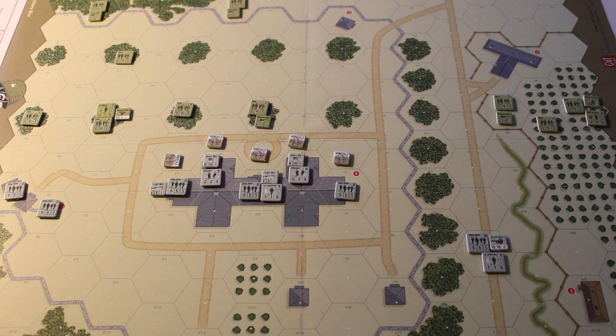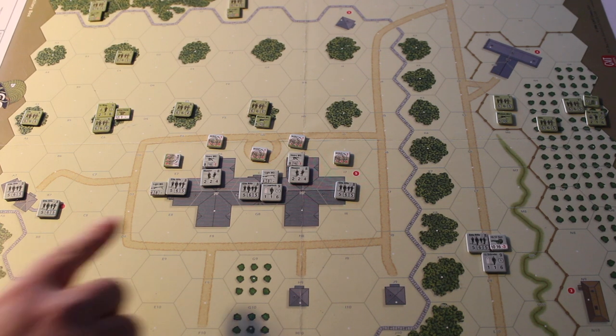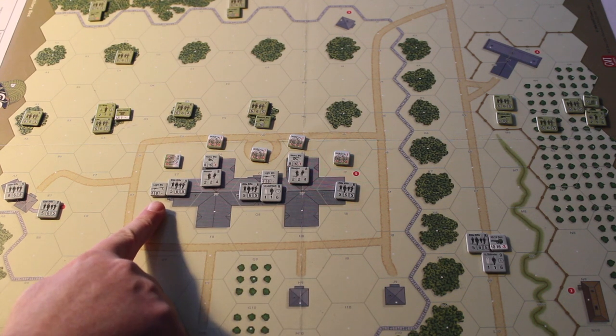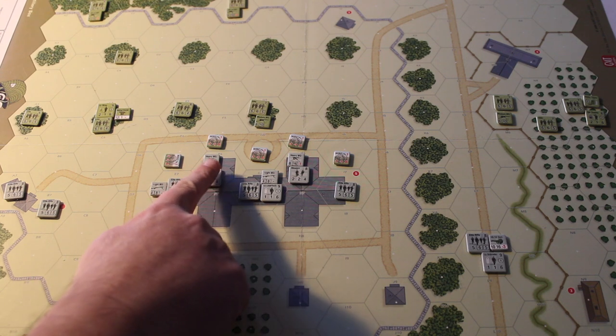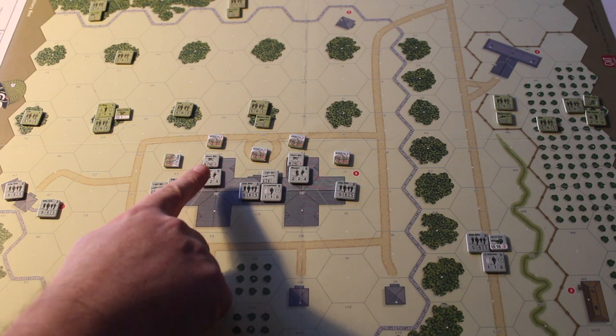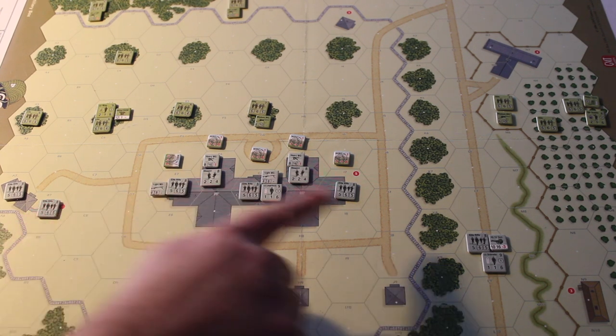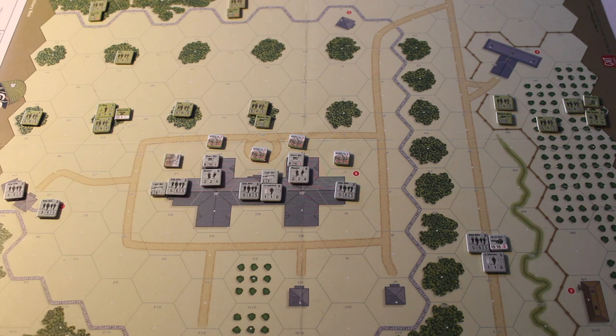Hi everyone. I'm playing Combat Commander Europe and this is scenario number four, Closed for Renovation. We have some German forces in this large building here. They're well armed — they've got a mixture of light MGs and some heavy MG42s on tripods. On this flank we've got a couple of units, and on this flank a unit and a commander with a small artillery piece.